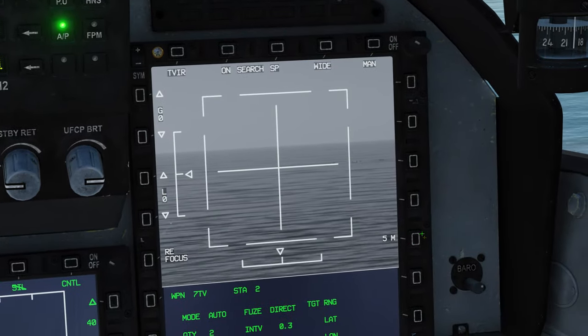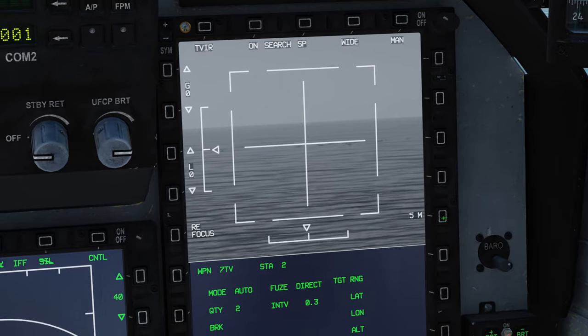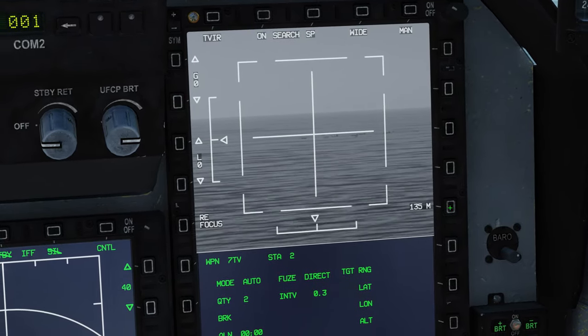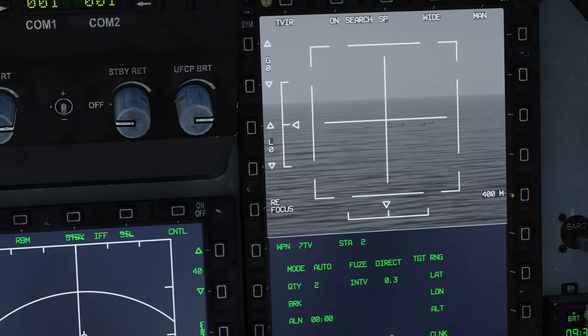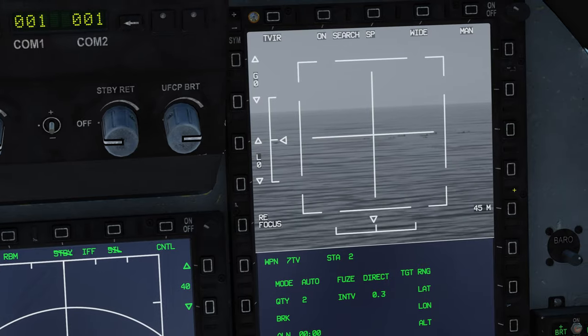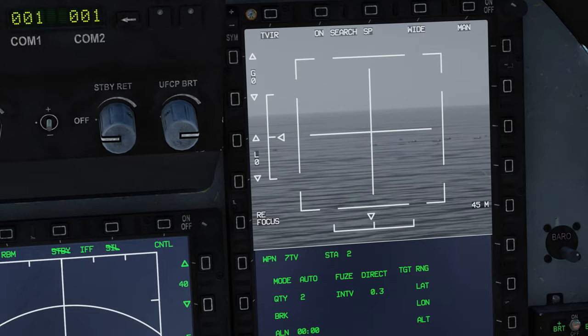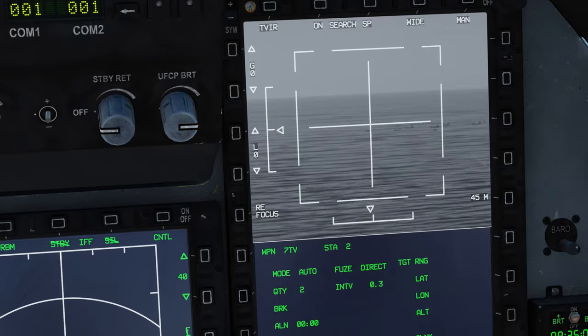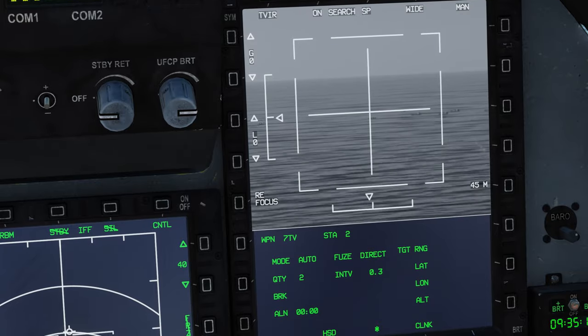As you can see down in this corner, you can adjust the length of the target you wish to lock on — everything from 5 meters to 400 meters. For example, a train or similar. We are going to lock it on for about 45 meters and guide it gently down onto one of the ships.